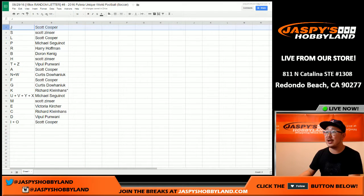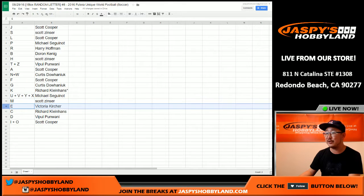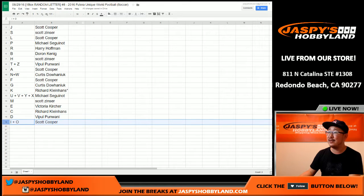So Coop you have J. Scott Z you have S. Coop you have L. Michael you have P. Harry with R. Doran you've got B. Scott Z with H. T and Z with Vipple. Coop you've got A. N and W, Curtis. F for Coop. Curtis you also have G. K going out to Coco Diablo. K for Richard K. U, V, Y, and X — Michael S. M for Scott Z. Victoria you have E. Rick you have C. Vipple with D. And Coop you have I and the O. First name letters — trades are allowed.